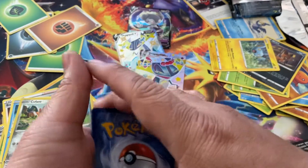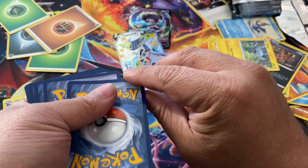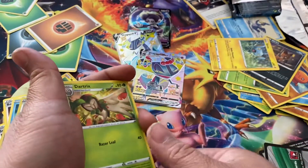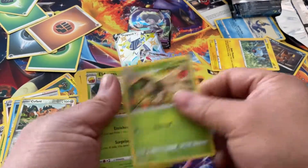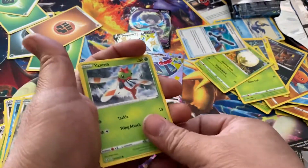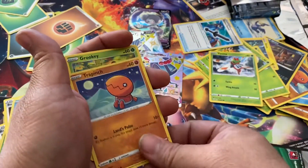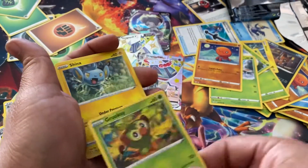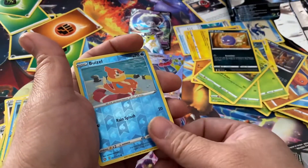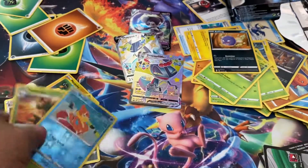Take a guess — fire, fire. Leaf, leaf. Dartrix, Eldegoss, Rusted Sword, Yanma, Trapinch, Grookey, Shinx, Koffing, Weavile, Riverholler, and a Yanmega.